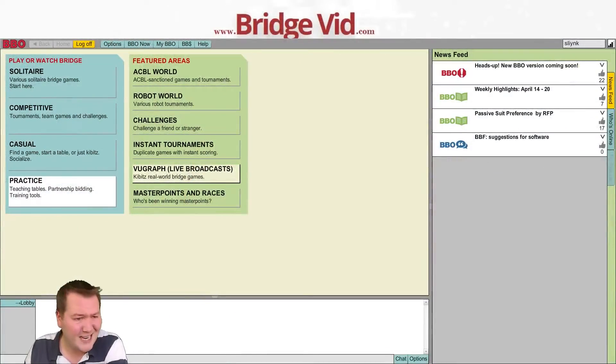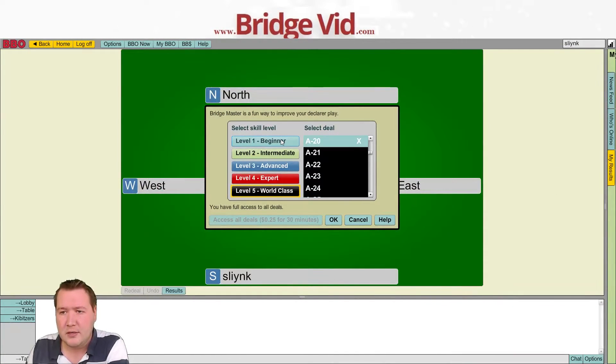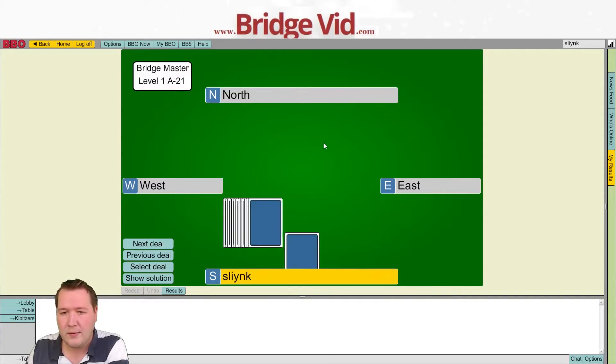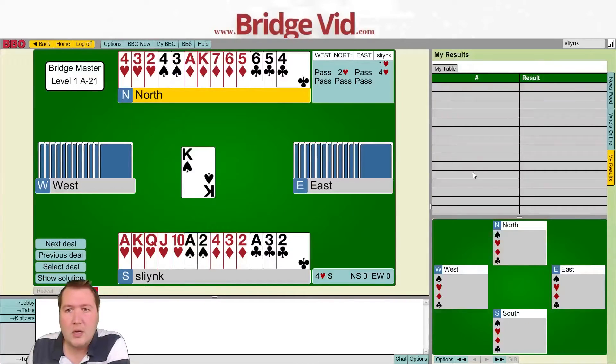It's Pete here and I'm back for some more Bridge Master solutions. Today we're looking at the beginner level, hands 21 to 30. To get into it, just click Practice then Bridge Master, then go to Level 1, hand A21.